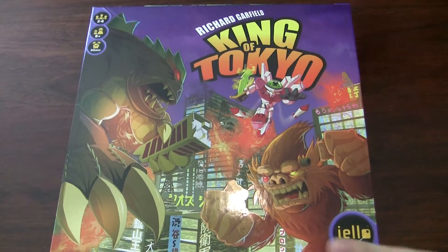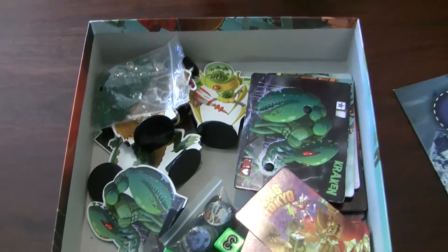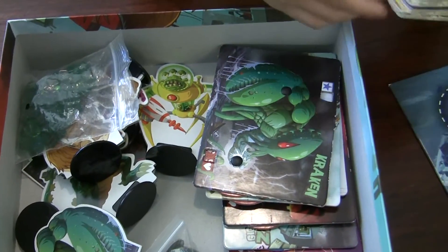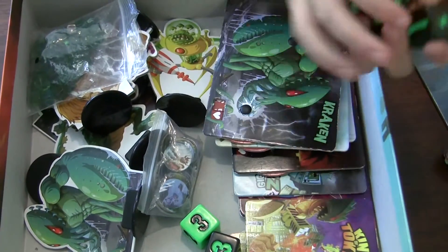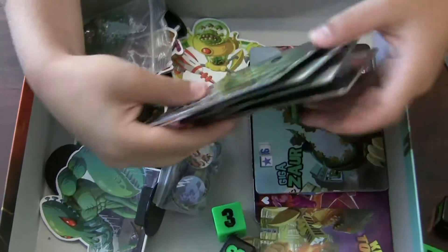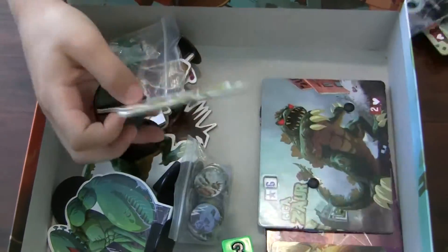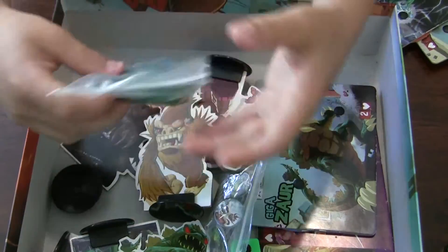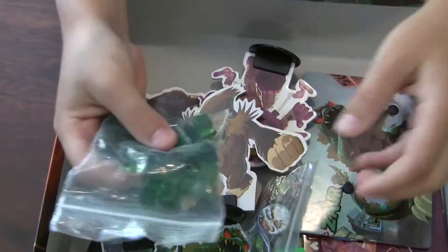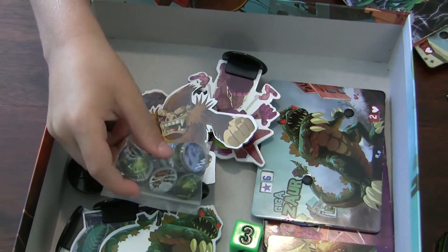Inside the box we get an instruction manual, a Tokyo board, and a deck of cards. We also get some dice — we'll get to the green dice later — and then we have some boards for the characters. Here are some of the main characters, and there are also some power cubes and some little markers. Now let's see how the game is played.